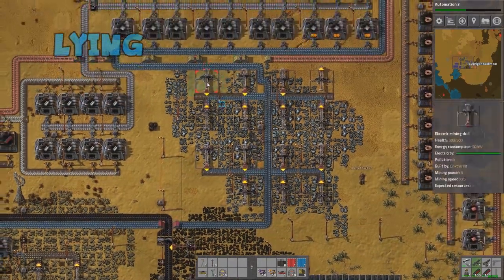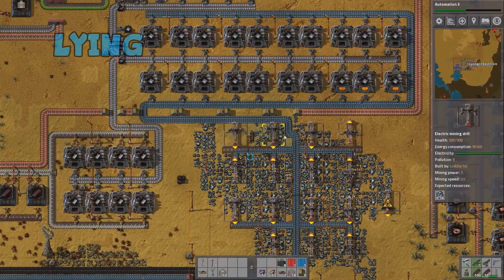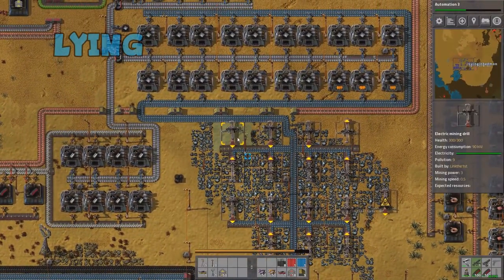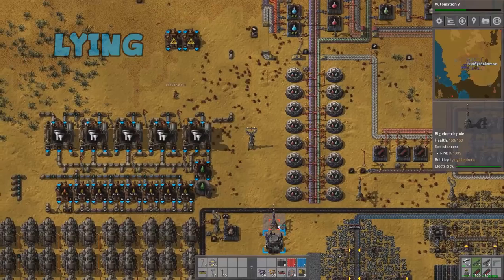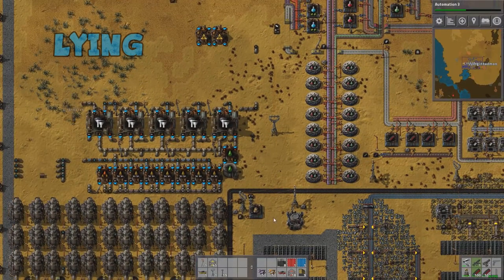There's another one on the top left here that's got the same issue. Why don't you pick it up and move it over to the left, just extend it out a little bit? Petroleum gas is manufacturing — all ready to roll.